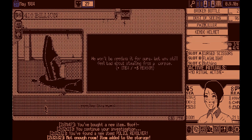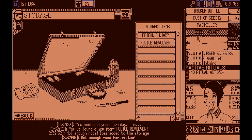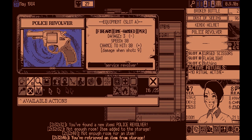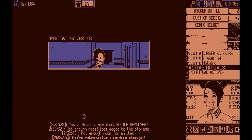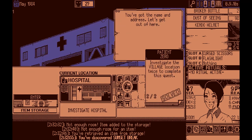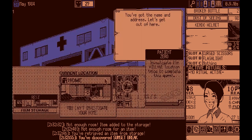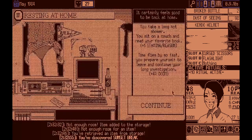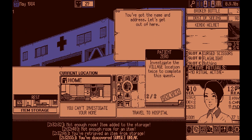We should be able to go into item storage and take the police revolver and just sell it. Let's investigate the hospital — let's not ruin the calm moment, that's a plus reason. Let's rest at home — we've got plus one stamina. It's going to be pretty rough so we're gonna rest another time. That's 12% doom.